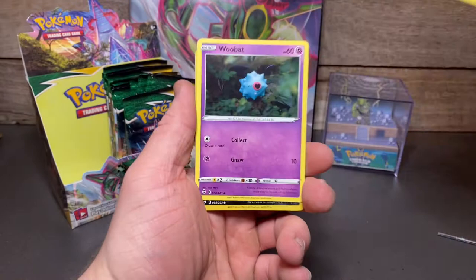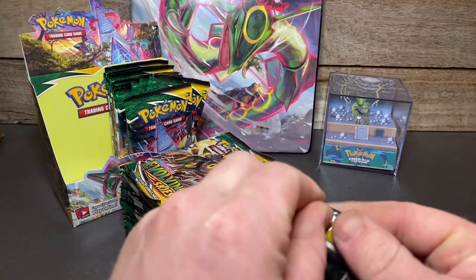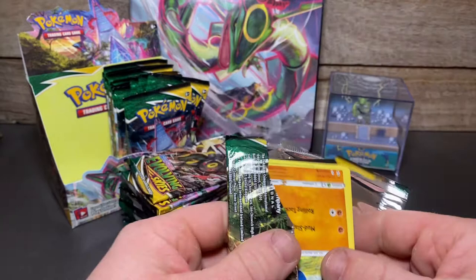And a Lilligant regular rare — so first pack, regular rare. Let's see what the Sylveon artwork can do. I did read something online that the packs were a bit fatter, like not sealed as well, but yeah, nothing that's any fault at all.